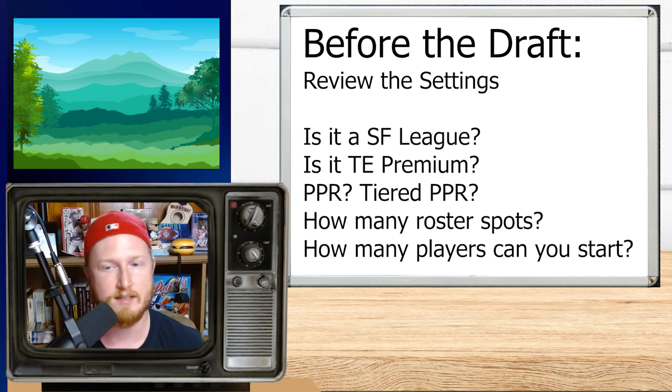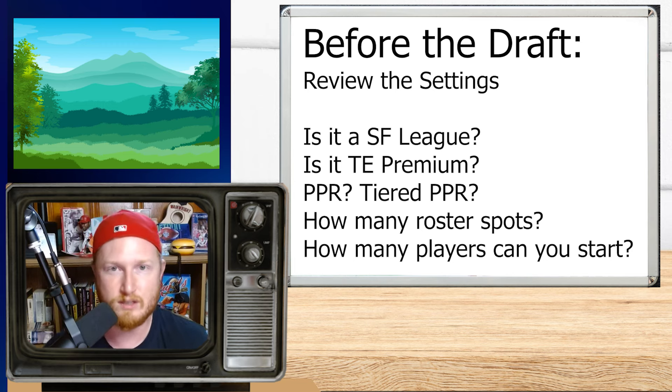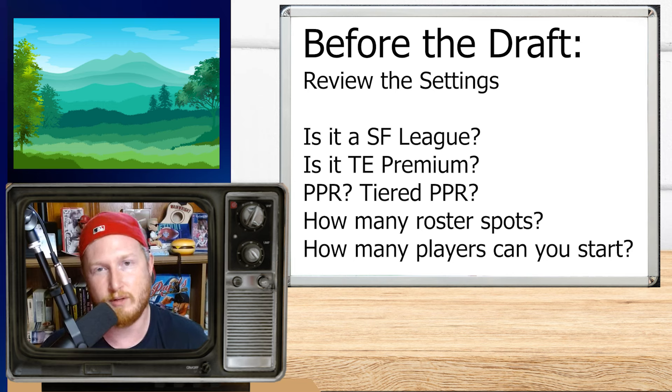You need to review the settings. Is it a super flex? Is it a tight end premium league? What's the roster size? Is it a tiered PPR? Is it start 10, start nine, start eight, start 12, start 13? If it's a super flex, obviously you're going to want to target quarterbacks early on. If it's a tight end premium, I value tight ends about the same unless it's an ultra tight end premium — like two points per tight end — that's when I start to put tight ends a little bit higher.